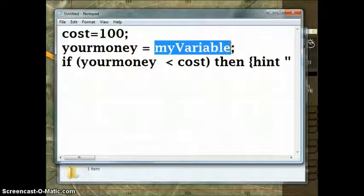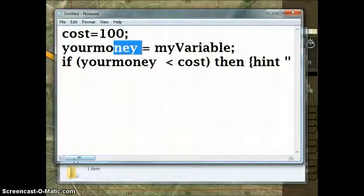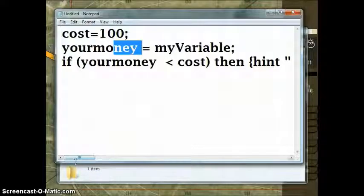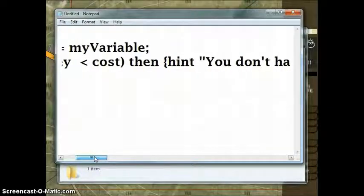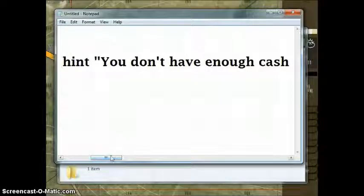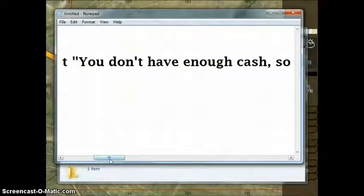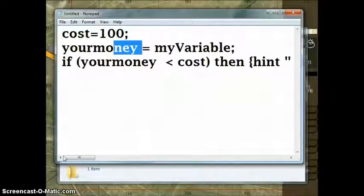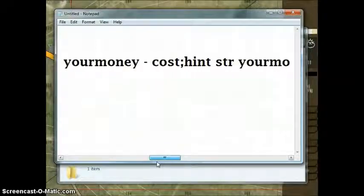The number of your variable — the variable in this is myVariable — is what your money is going to be, what it equals here. So if your money is greater than the cost, hint: 'You do not have enough cash.' Sorry, you can change that to whatever. That just hints if the player doesn't have enough money. Else, your money equals your money minus cost.